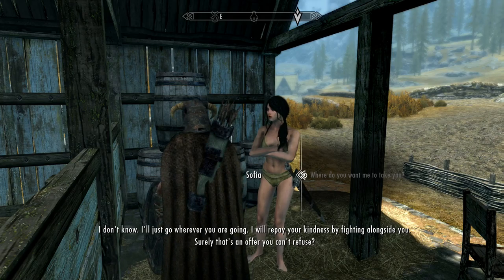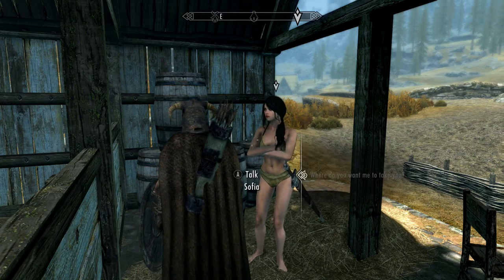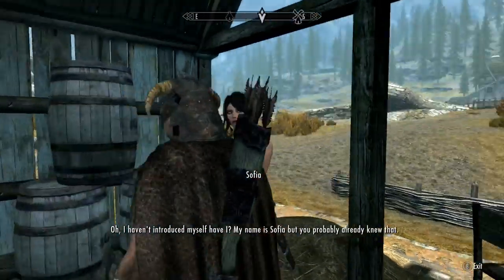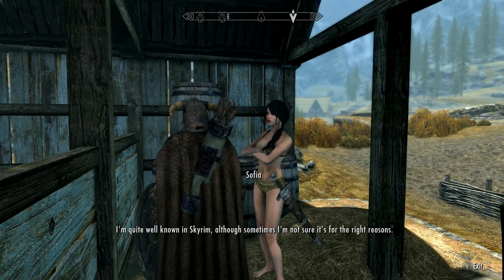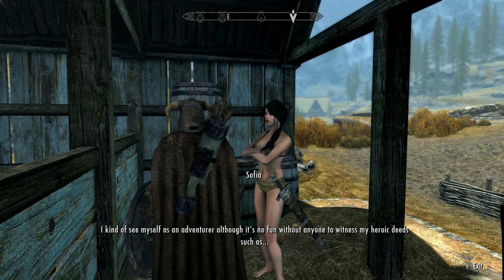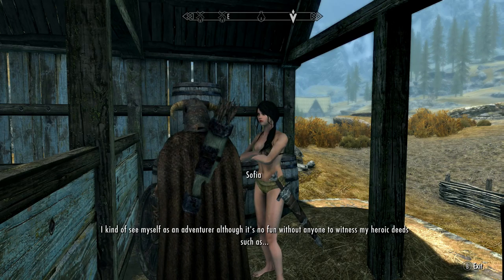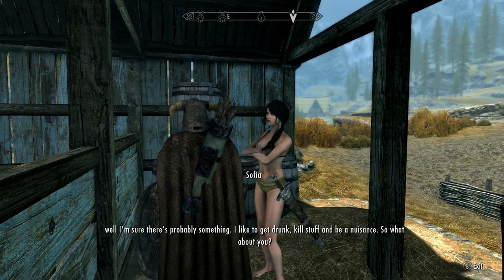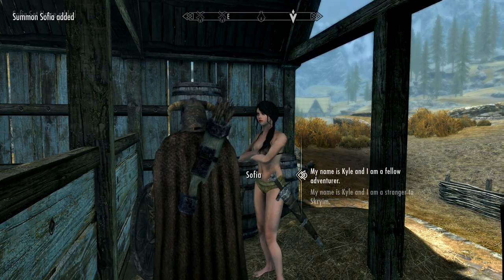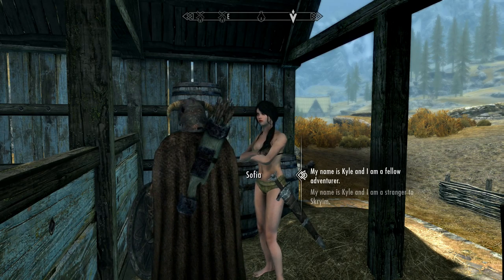She says: 'I'll just go wherever you are going. I will repay your kindness by fighting alongside you — surely that's an offer you can't refuse.' Then she introduces herself: 'My name is Sophia, but you probably already knew that. I'm quite well known in Skyrim, although sometimes I'm not sure if it's for the right reasons. I kind of see myself as an adventurer. I like to get drunk, kill stuff, and be a nuisance.' My character responds: 'My name is Kyle and I'm a fellow adventurer, and I am a stranger to Skyrim.' Oh, that's actually pretty cool — it got my name in there.